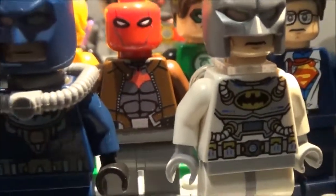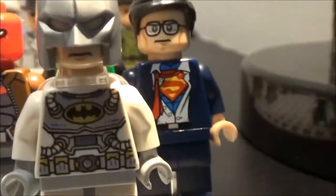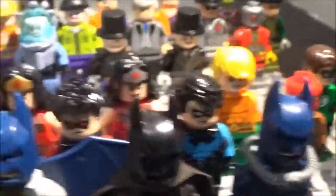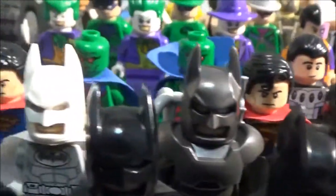We've got a custom printed Red Hood, which is really cool — got that off of eBay. We've got Clark Kent right there. Let's move on to the next row, just slowly go by so you can see the Robins and stuff again.